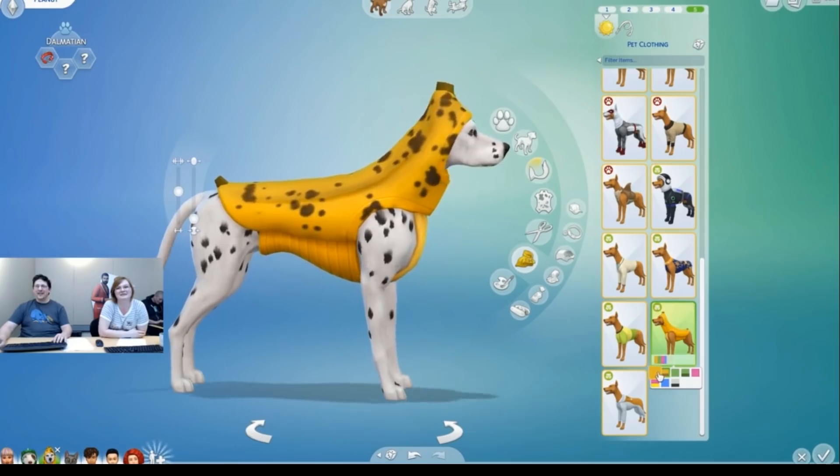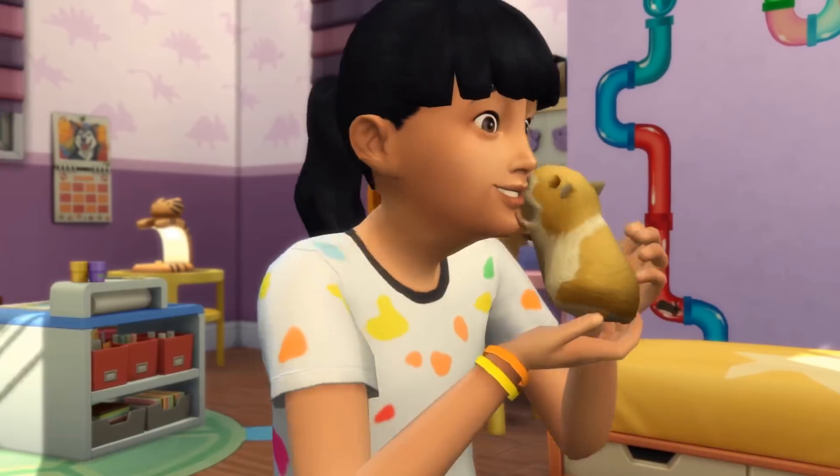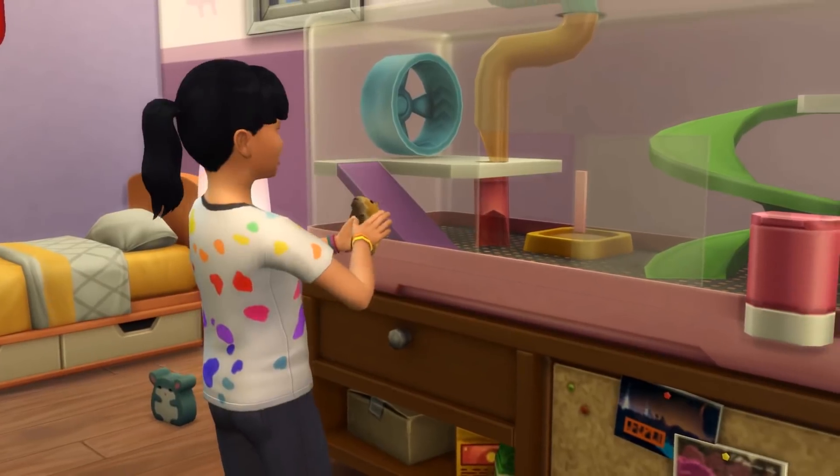It comes with a lot of pet clothes, which we are going to go through in this video. This will be a Create-a-Sim and Create-a-Pet review. If you guys want to look at my build and buy review, that's going to be in a separate video as I usually do, and I'll link that in the description. The other reason why this pack has started controversy is because it has been released not that long after The Sims 4 Cats and Dogs.